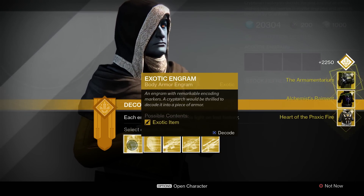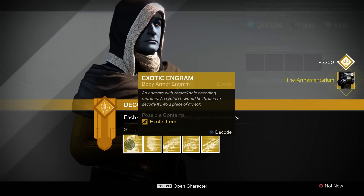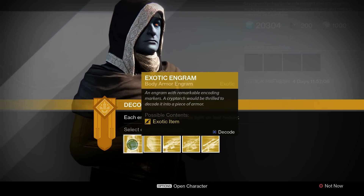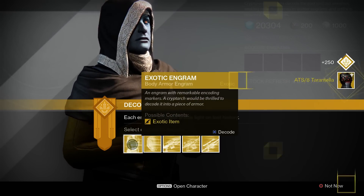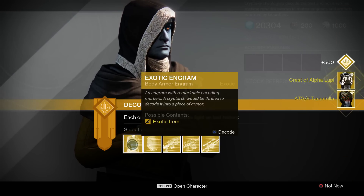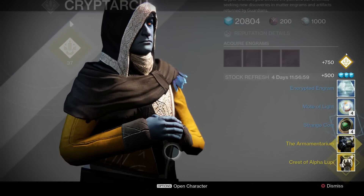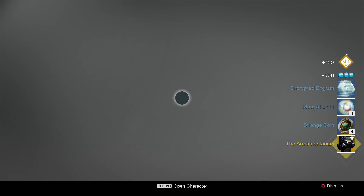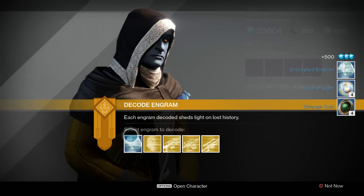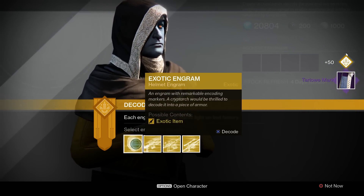Alchemist's Raiment for the warlock. Armamentarium — yes! I actually needed that, I forgot to mention that before but I did need that. Awesome guys, keep moving. Tarantulas again — or Tarantella, whatever you want to call them. Crest of Alpha Lupi. Armamentarium again. I am excited about those armamentariums.